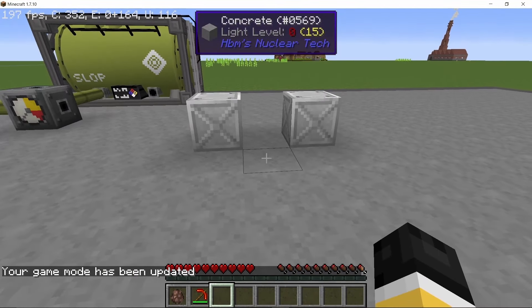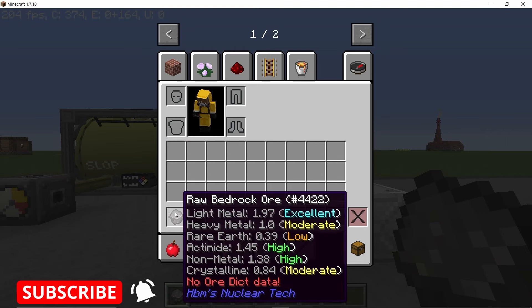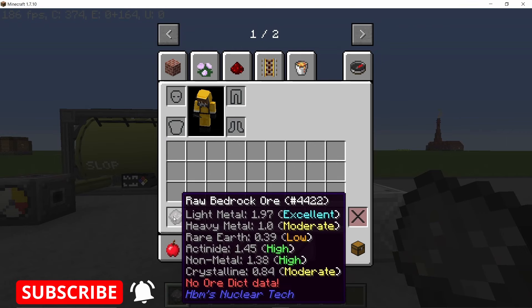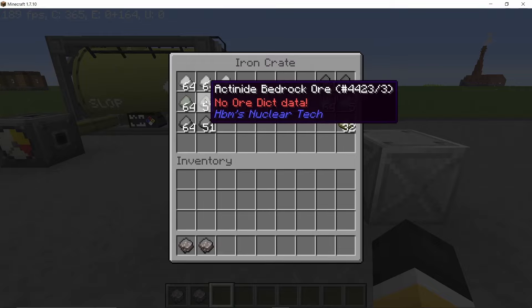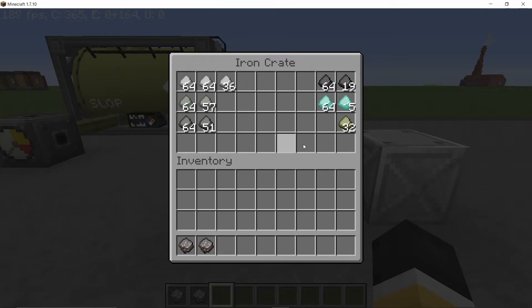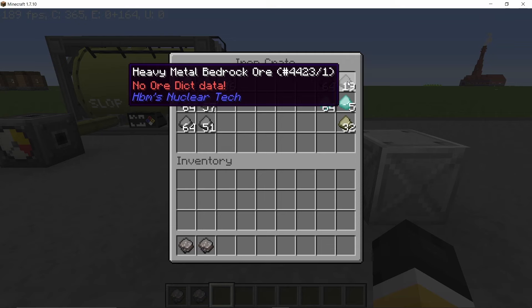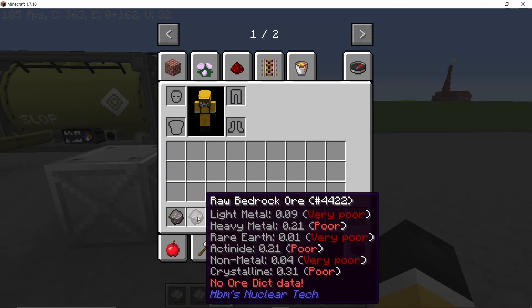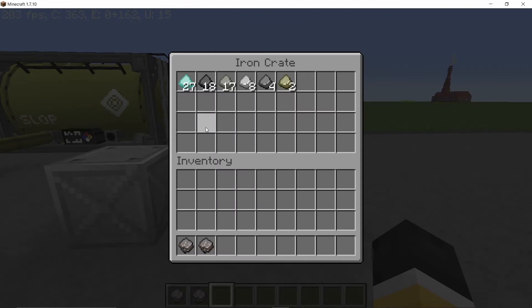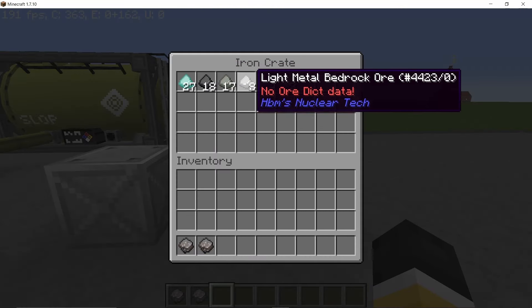From the bedrock ore with good properties we get nearly two and a half stacks of light metals, two stacks of actinite, two stacks of non-metal, nearly one and a half stacks of heavy metal, crystalline, and rare metal. From the very poor and poor property bedrock ore, we don't even get a single complete stack of any of these items. That is why it's important to find a good sample of bedrock ore in your world.